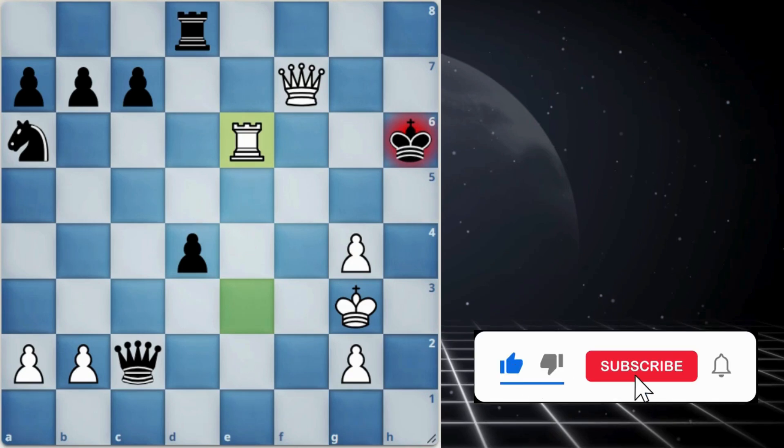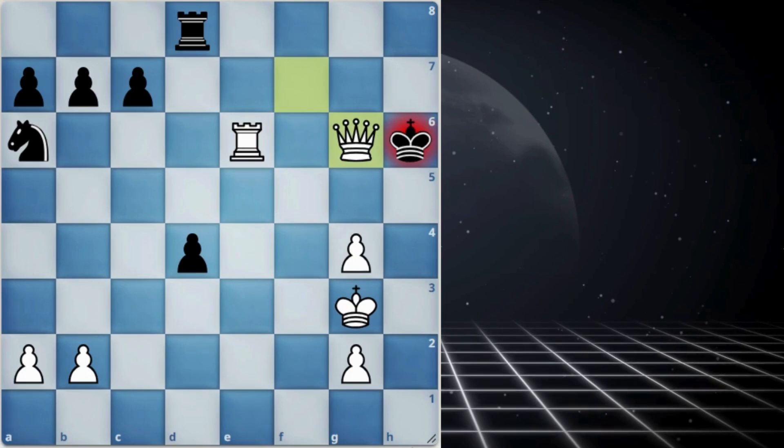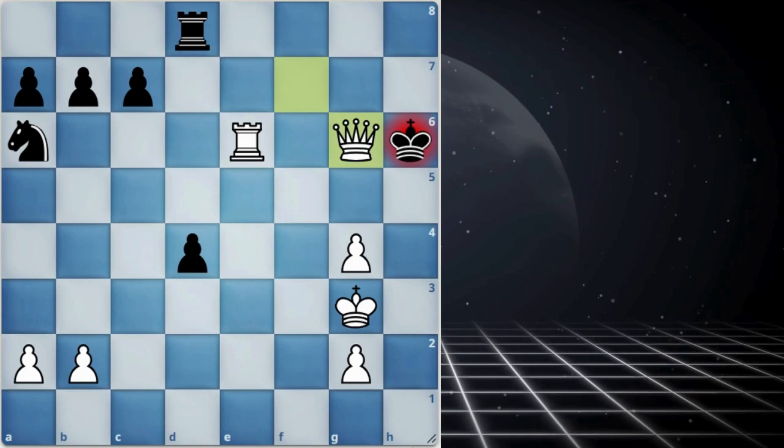And after rook to e6, if queen blocks, queen takes the queen is immediate checkmate. So pinning the queen is not working.